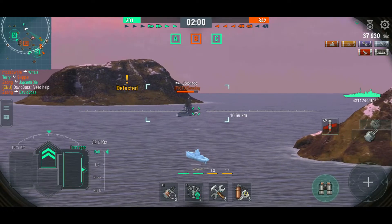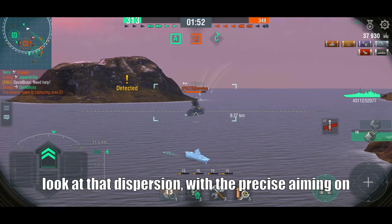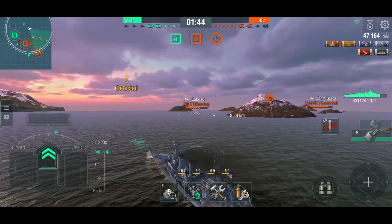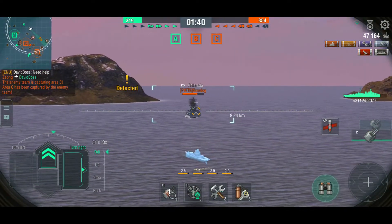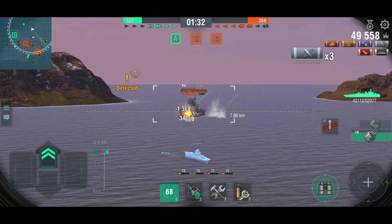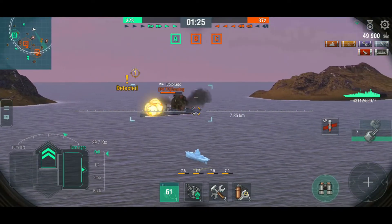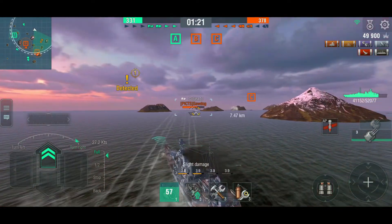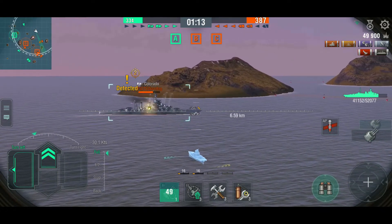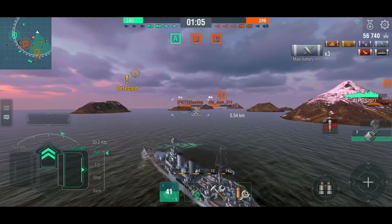We've lost another destroyer — this is starting to get unpleasant. There's a Colorado, and we've got a cruiser over there who's probably going to need some help. Let's see what we can do against the Colorado. Plunging fire! At mid-range these 380mm guns are not going to do that great, but at long range and at point blank they'll be quite nice. The Colorado has realized someone's shooting at him. I get a couple of semi-pens and over-pens — I might have hit too far in the rear where the all-or-nothing armor leaves little protection.